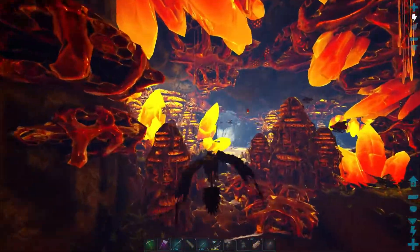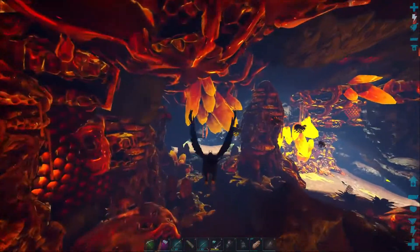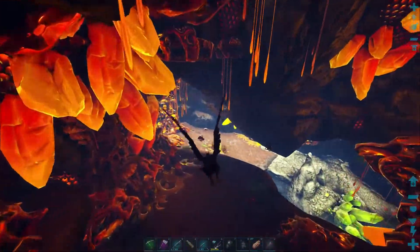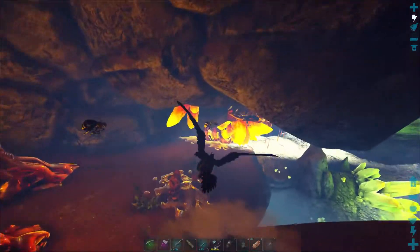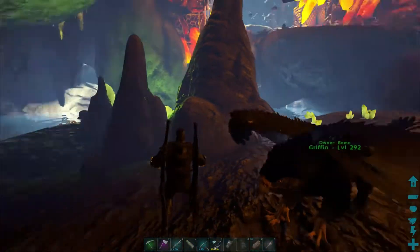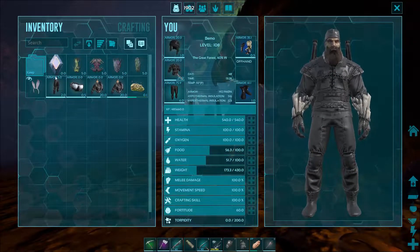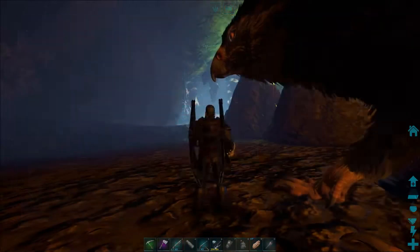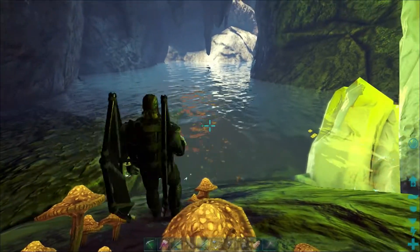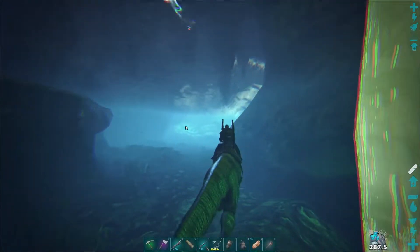As long as we don't mess with the honey or the bees we'll be fine. We'll need the scuba tank and a water mount for this one. I did bring the Bary just in case — I know it fits in here since I used it to get element ore. We'll leave the griffin up here and take the Bary down. A little nervous leaving him up top but I think he'll be alright. Let's get the scuba tank on.